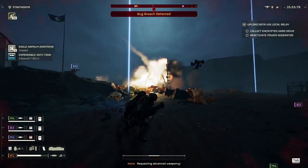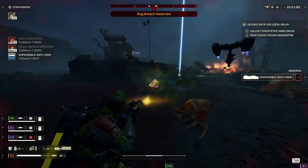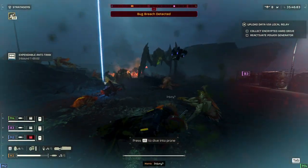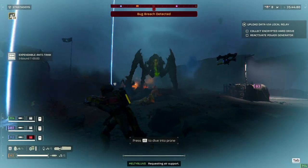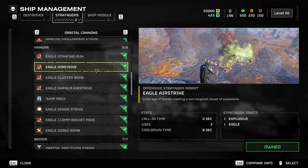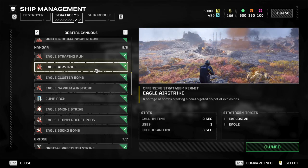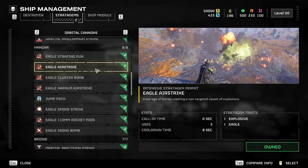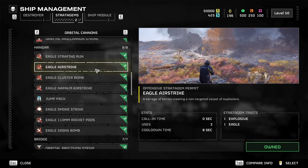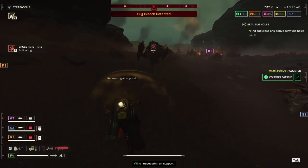Now it's time for stratagems. Here is where I found some hidden gems — namely the Gas Strike and the Napalm. For my setup, I use the Airstrike first. You guys convinced me to use it and I have no regrets. I used to prefer Rocket Pods because they auto-target heavies, but I gave the Airstrike a fair shot and holy hell, I was impressed.